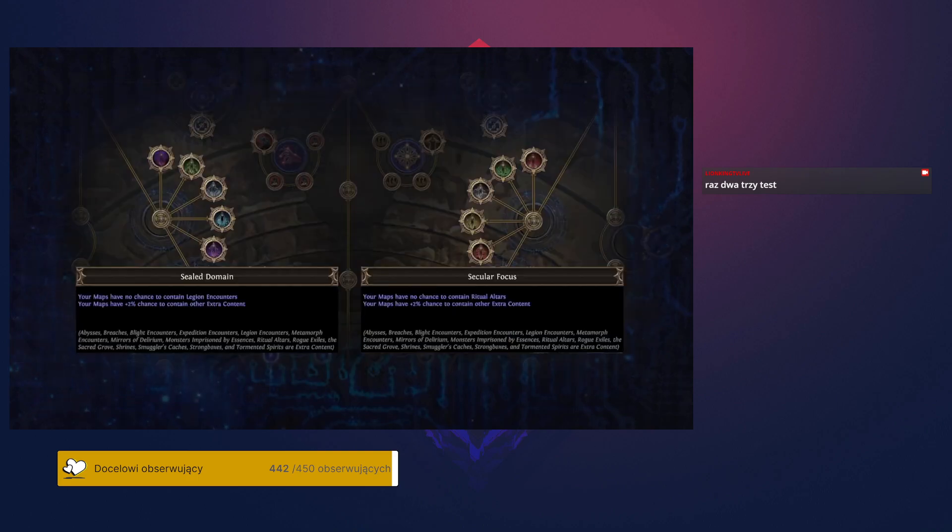The second big change is that we introduce clusters of passives that grant you even more control over what endgame content you encounter. You can encounter many different types of league content randomly within maps. These new passives allow you to prevent content you don't enjoy from appearing randomly, while simultaneously causing other content to spawn at a higher rate. This system is great for target farming specific content that you have juiced on your Atlas tree.